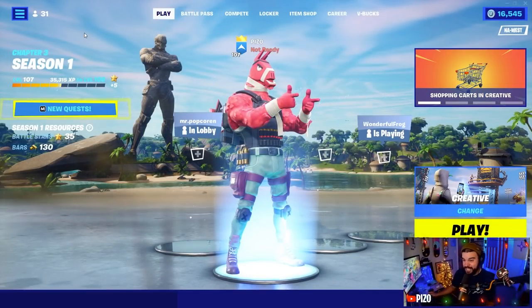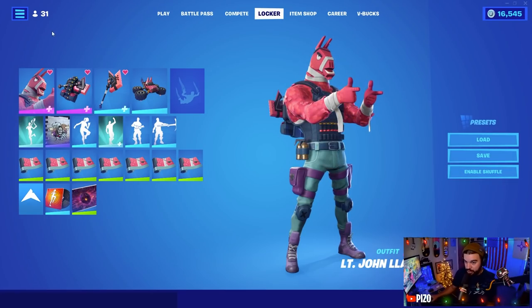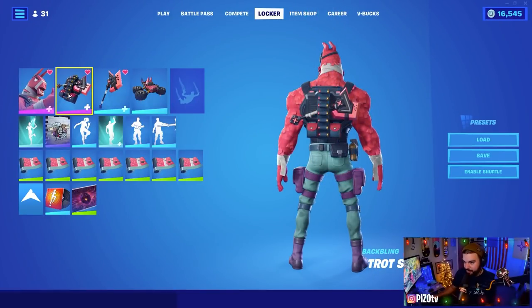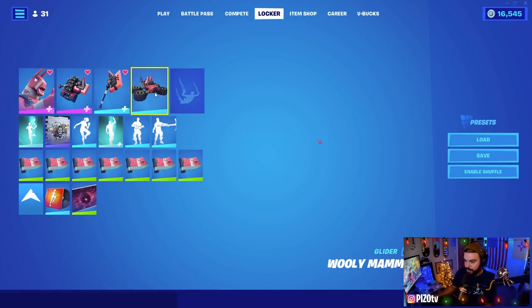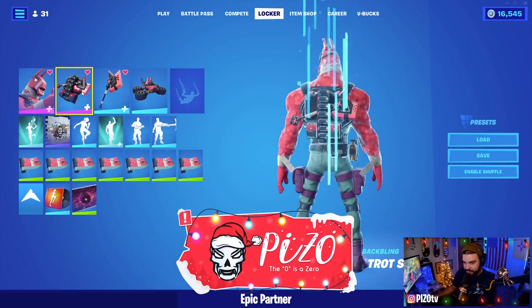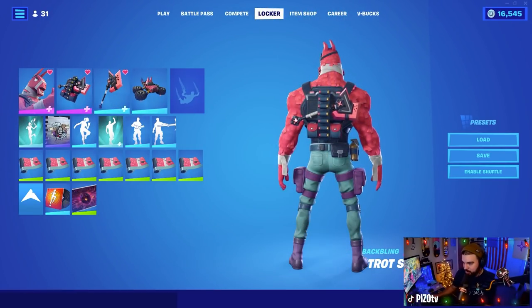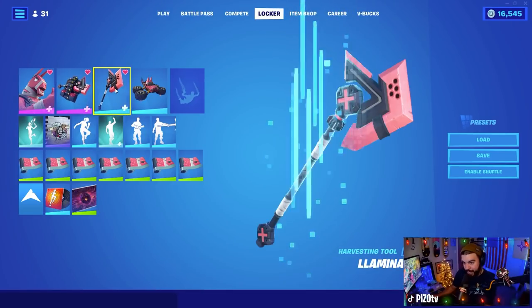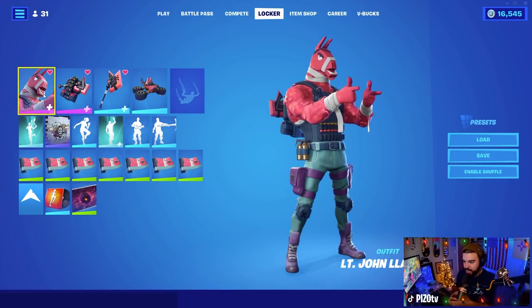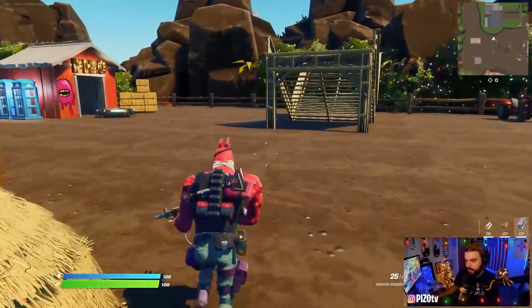We're continuing the battle pass skin review series, moving on to Lieutenant John Llama, created by Pulso Draws over on Twitter. We have the outfit, back bling, tool, glider — which I've used in game — and then we have the weapon wrap, the Loose Cannon. I will do back bling combos for both styles and gameplay of both styles. With that being said, let's get sweaty.